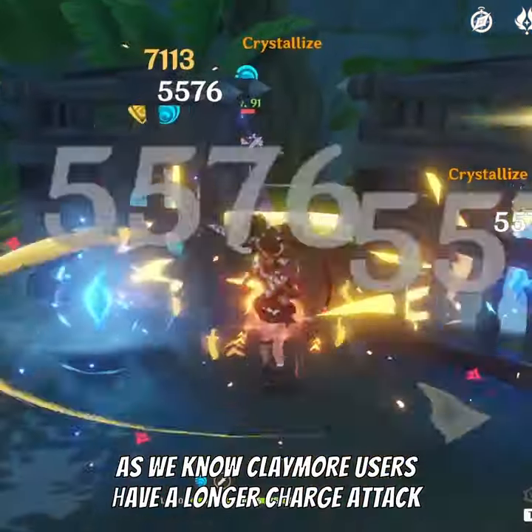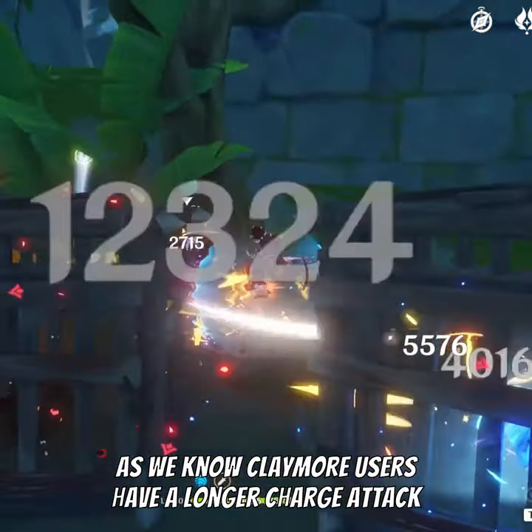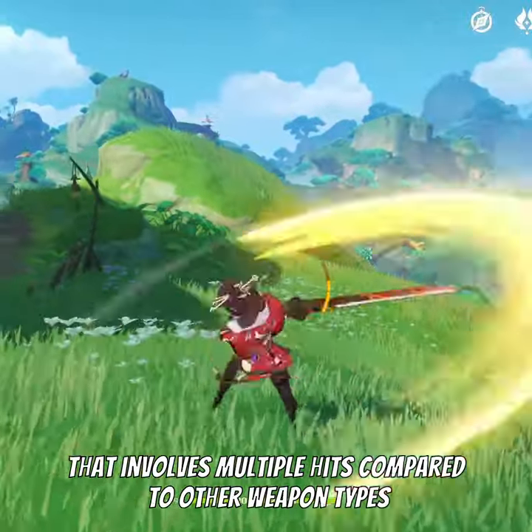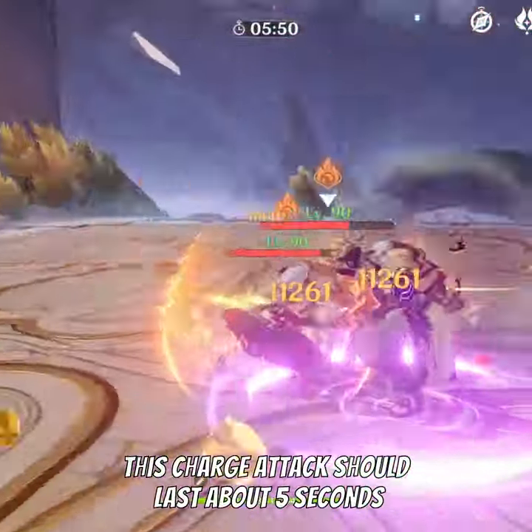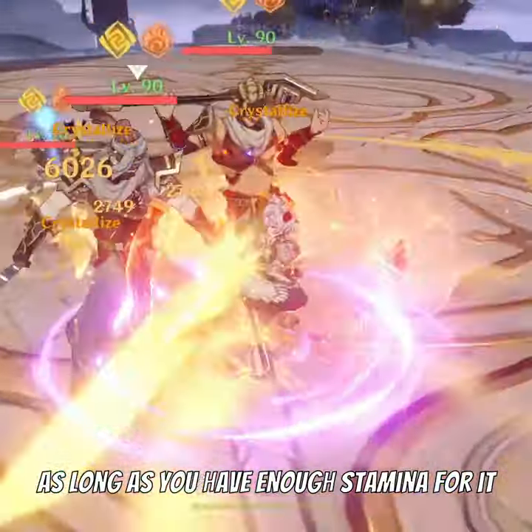Here's a little trick for you. As we know, Claymore users have a longer charge attack that involves multiple hits compared to other weapon types. This charge attack should last about 5 seconds as long as you have enough stamina for it.